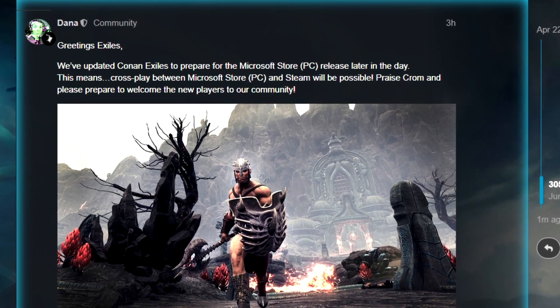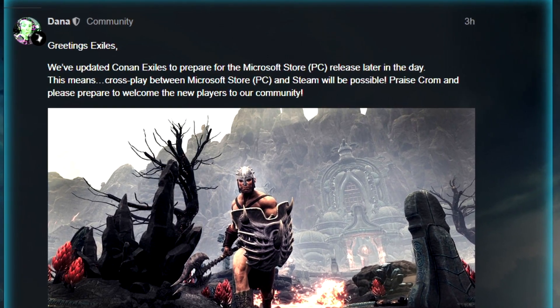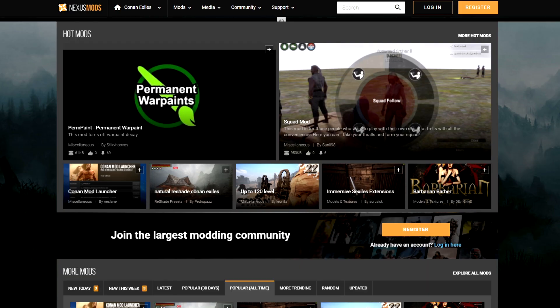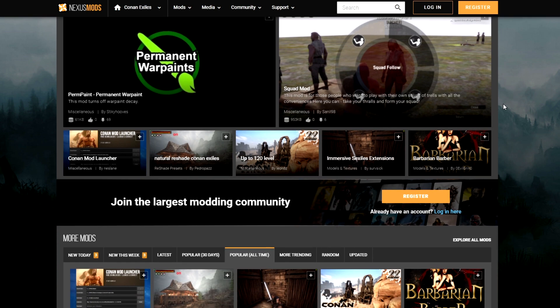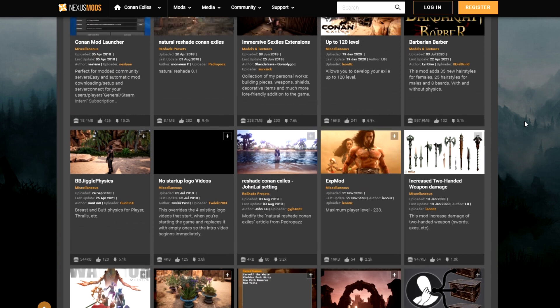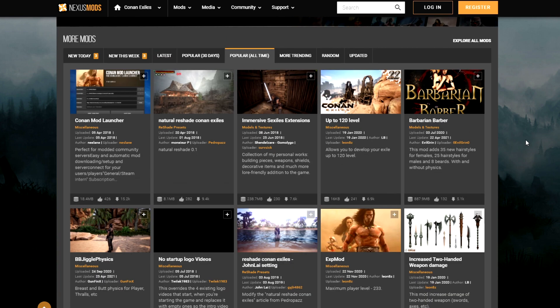It also means if you wanted to play on someone's Steam server, you can join via Microsoft Store and be part of the action. But how does this work if you have Steam Workshop for mods and Microsoft has no support for that? Well, you'll need to go to one of the traditional modding sites — Nexus Mods being probably the one you'll want to use. A lot of things on there are currently out of date, but with this release coming I imagine modders will update their mods to be compatible.